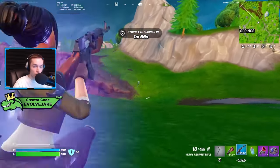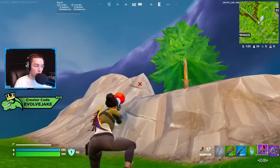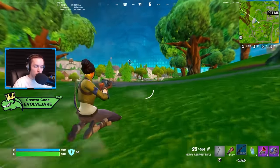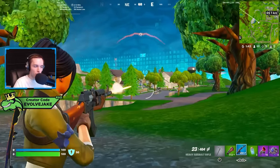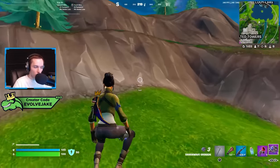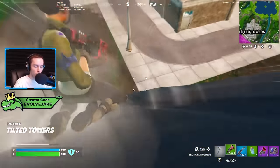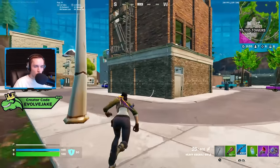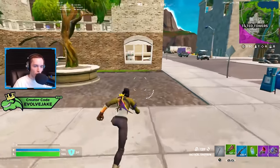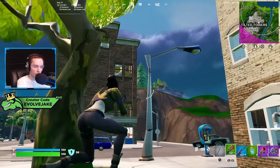A decent amount of people have told me they hate the grappler and can't get used to it, which is confusing to me because I feel like this is one of the most simple mobility items we've had. Shockwaves can be difficult to use, and the shockwave hammer took more time to get used to, whereas the grappler is pretty straightforward — you look at what you want to attach to, shoot your plunger onto it, and it pulls you towards it.